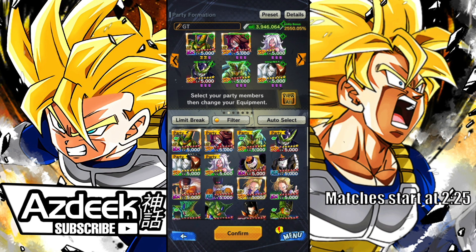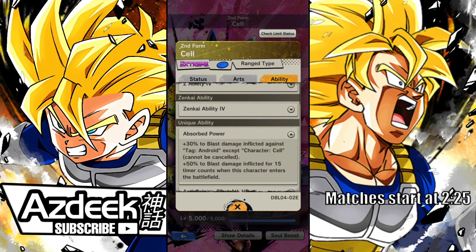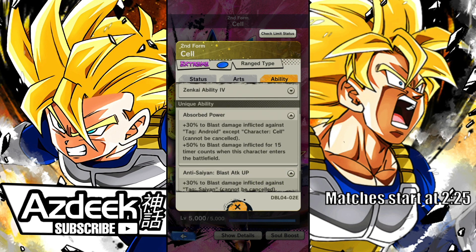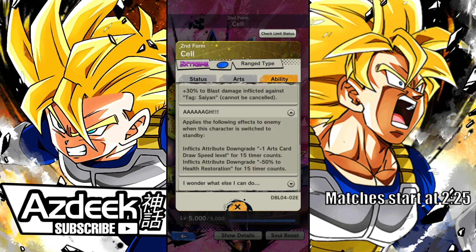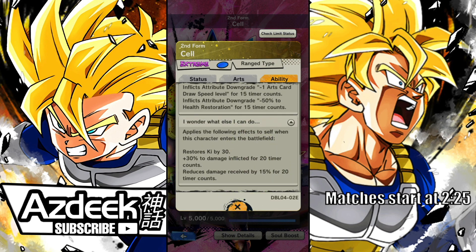For this team, we're going to be rocking the same setup as the Zenkai level 1 showcase — which will actually be going up after this video. My rotation is mainly going to be Zenkai Cell, and then a combination of either the Revival Cell or Android 21 Good depending on the opponent. I have high expectations for this guy, especially because of what I think are his most busted abilities: 30% blast damage inflicted against Androids, and 30% blast damage inflicted against Saiyans.